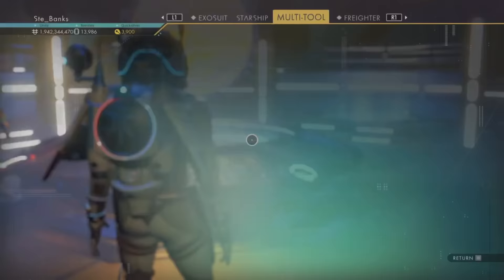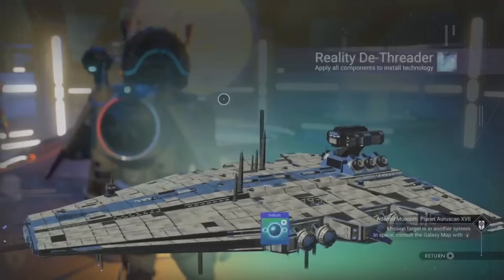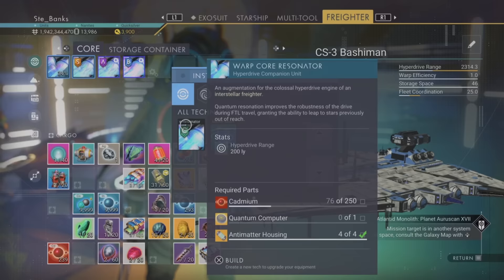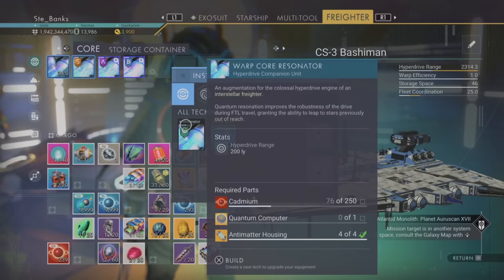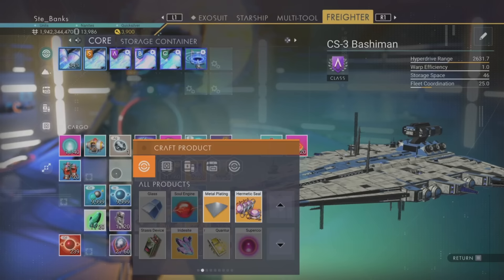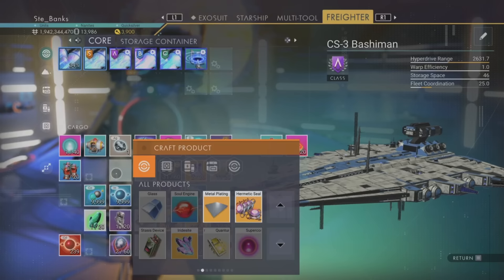The hyperdrive and Matter Beam aren't the only things you can install onto your Freighter. You can also add a Temporal Warp Computer, which grants you the ability to travel to all coloured systems. There are also Interstellar Scanners which let you scan economic and conflict data of systems before you warp there. You can also improve fuel efficiency and your overall fleet through upgrades — including fleet speed, fleet combat, fleet exploration, fleet mining and fleet trading. It's definitely worth spending time making sure your Freighter and Fleet are upgraded to the max.